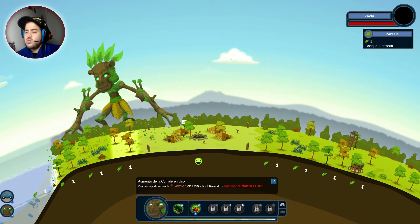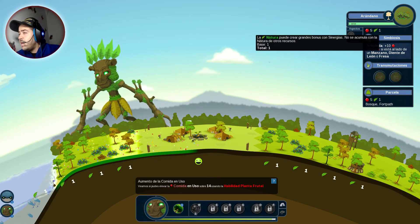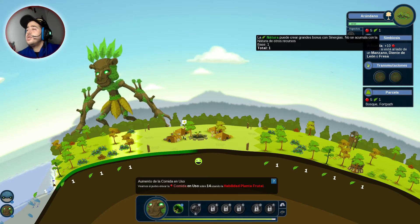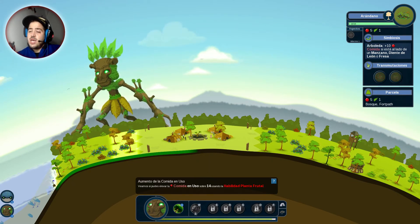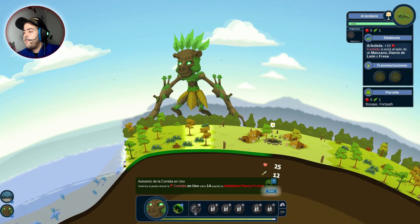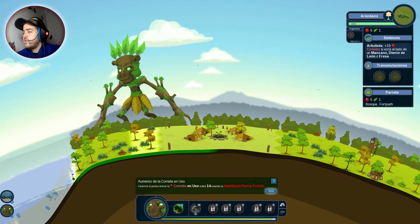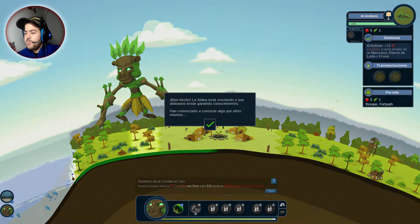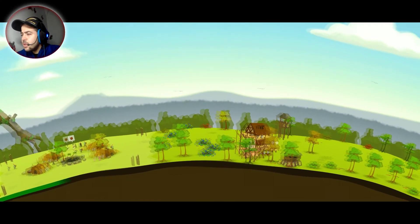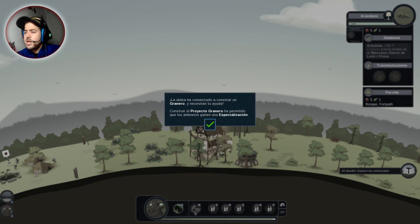Esto de 'más uno': la natura puede crear grandes bonus con sinergias, no se acumula con la natura de otros recursos. Esto es la natura que generan, de uno. Tenemos natura hasta el agua. Sube también el poder de ataque. Bien hecho: la aldea está creciendo y sus aldeanos están ganando conocimientos. Han comenzado a construir algo por ellos mismos. La aldea ha comenzado a construir un granero y necesitan tu ayuda. Construir el proyecto granero ha permitido que los aldeanos ganen una especialización.